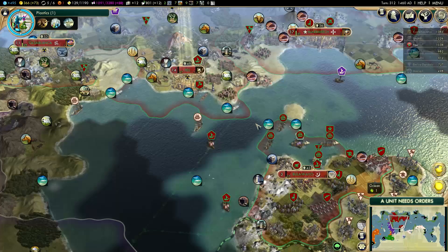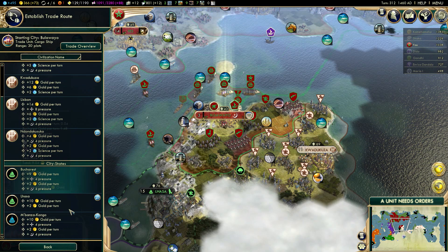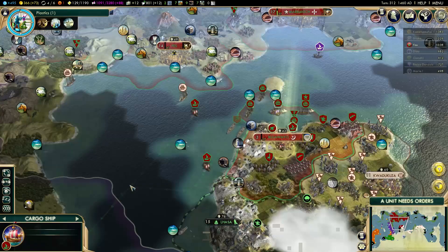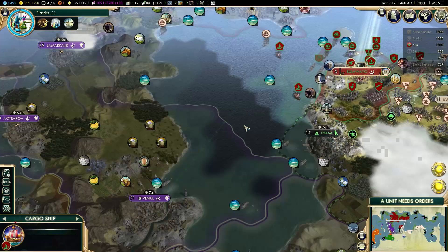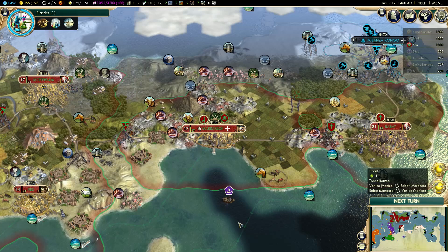I'll get extra happiness in three turns, and in two turns from Bulawayo. But I need to keep an eye on my happiness — it's going to become a pretty big problem a little bit later due to ideology pressure. I already have four trade routes from these cities to Venice, so this cargo ship will go to Casablanca — I can get 15 gold per turn from there. My income is now almost 100 gold per turn — much better.